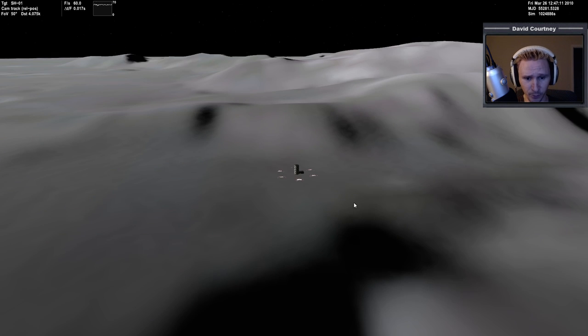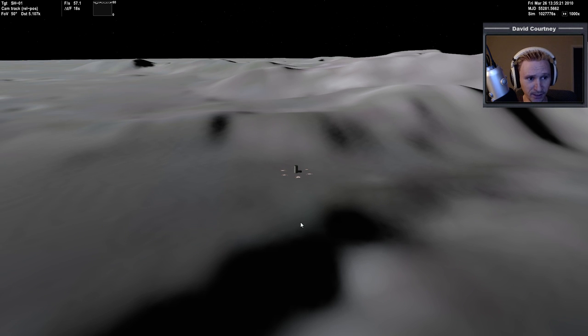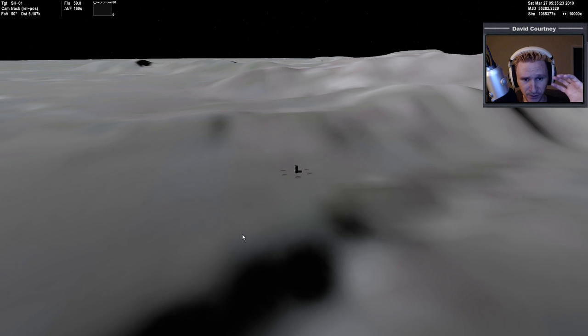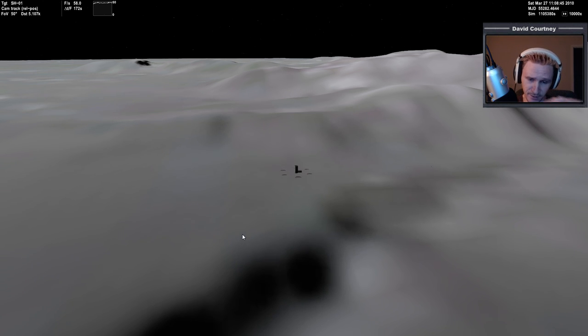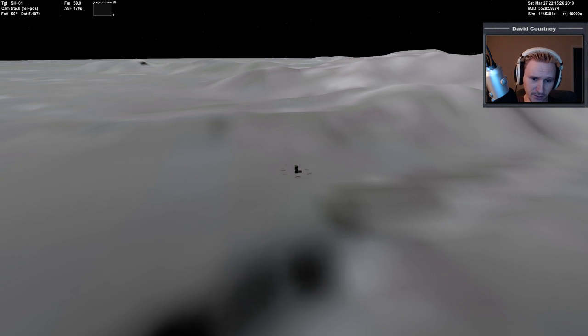One thing I found interesting — I was warping time forward at a hundred thousand just to see how the shadows would play out. As the moon moves and rotates, the Sun is going to be in a different position, and you can sort of see the shadows moving across the hills.